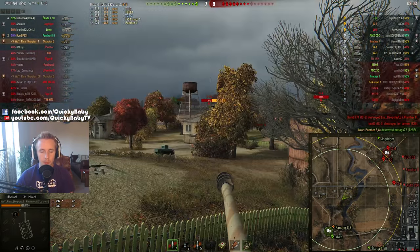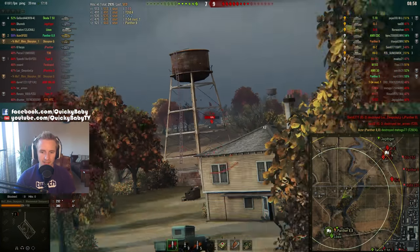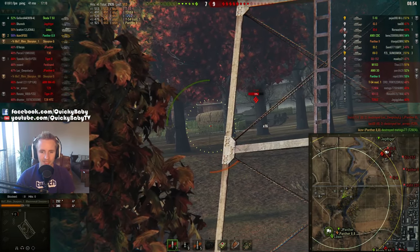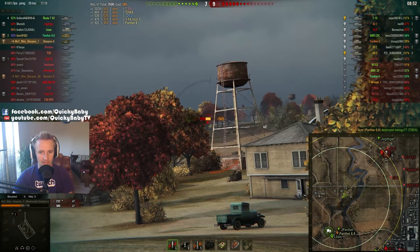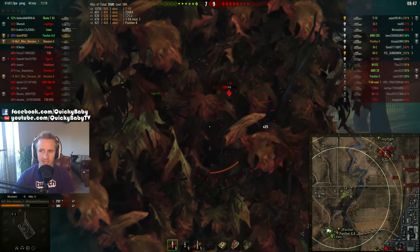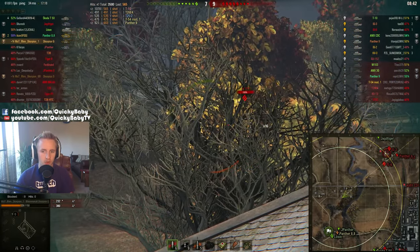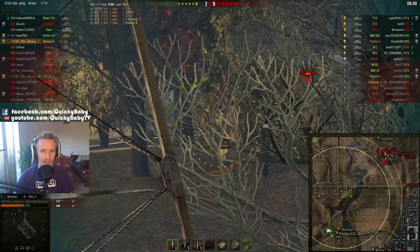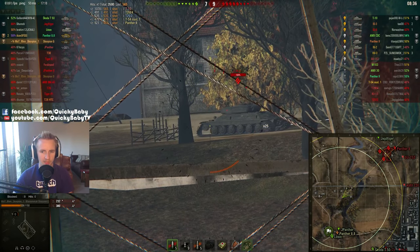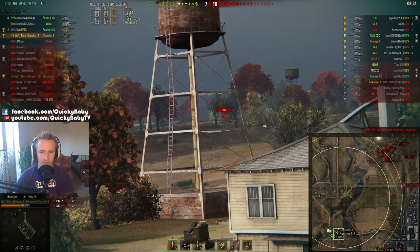We hit the Super Pershing and then put in a nice round into the T-10. Your shell velocity isn't the best at 920 meters per second, but with that 0.3 accuracy, if you miss, it's generally down to you. 1,078 damage done to a top-tier heavy tank — that tier 9 heavy tank is certainly not feeling very well. And while your rate of fire is not quite as good as the Borsig, it is good enough to simply rip apart your opponents. I have no idea why the IS-6 actually stopped there, maybe I tracked him.